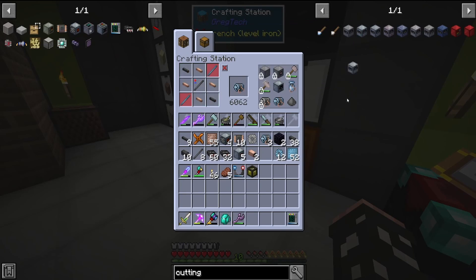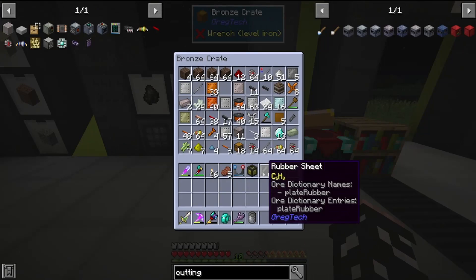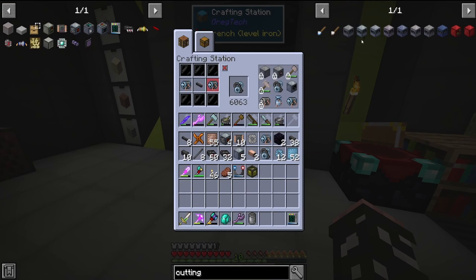Next is the lathe and the saw. After getting those machines, if we want to start making it to stainless steel, we're going to need a lot of chrome, and those can be found in redstone vances.